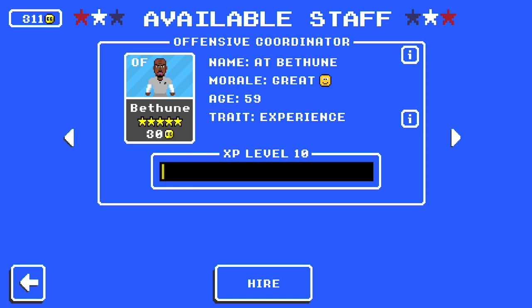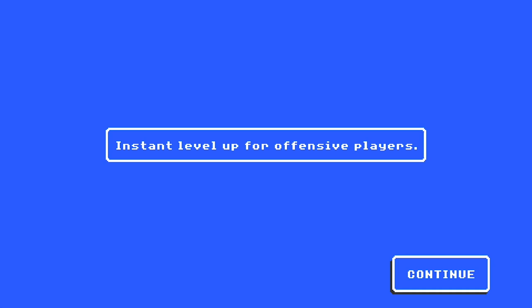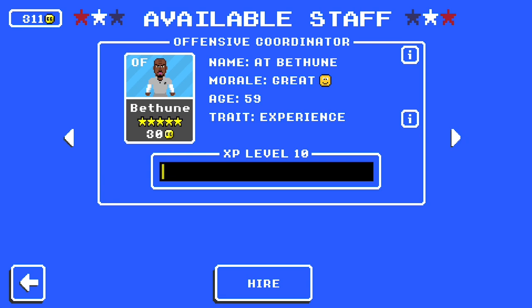Over on another save — my RBNFL save — we have the trait of Experience. What does Experience do? It gives an instant level up for players on a certain side of the ball. This would be valuable right after a draft if you have a brand new draft class. If you get all new offense and grab this coordinator with Experience, that's one level up and one extra skill before you even play again. But as soon as that's burned off, there's really no additional benefit, so I would not look to an experienced coordinator beyond that initial level up.